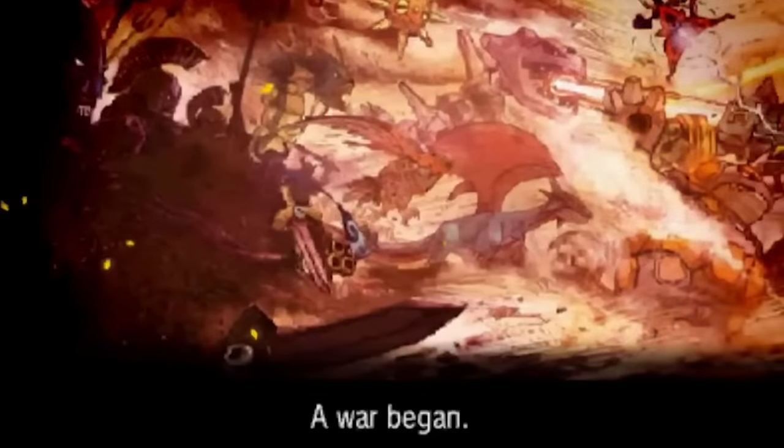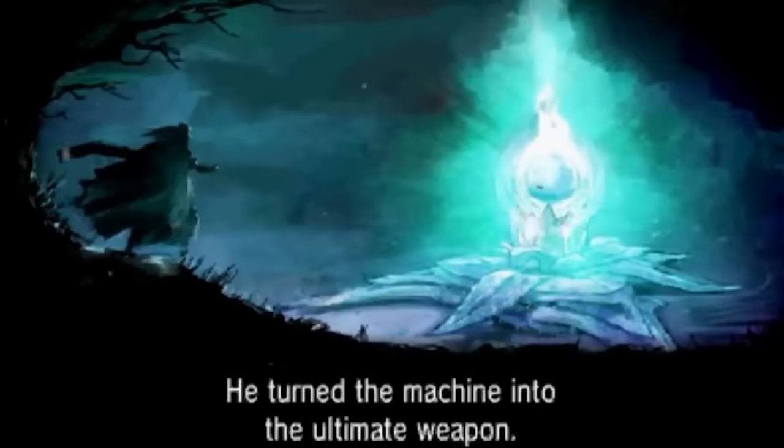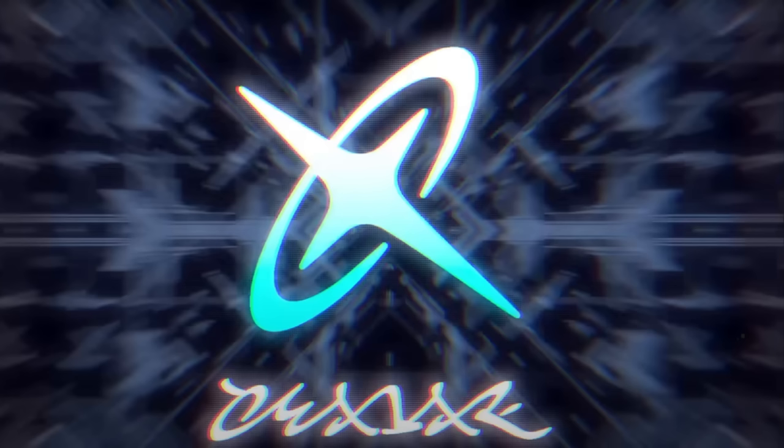Thinking about this organization, one of the biggest events in Kalos history was the Great War 3,000 years ago, and the pivotal thing that ended that war was the Ultimate Weapon. That was a symbol of power, but we know from the story of AZ that he buried the weapon so it couldn't be used again after the war ended. I think the Ultimate Weapon has a key role within this logo and maybe the remit of this organization, and that made me think of an episode of Pokemon Evolutions.